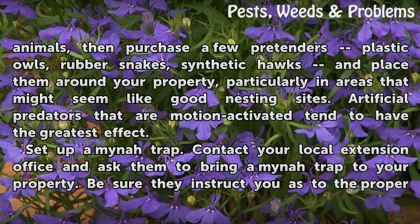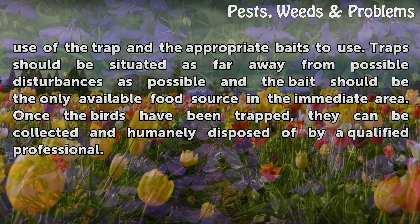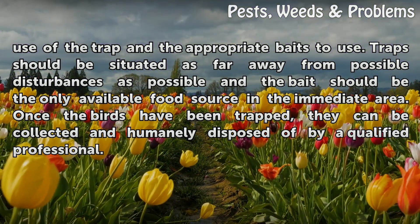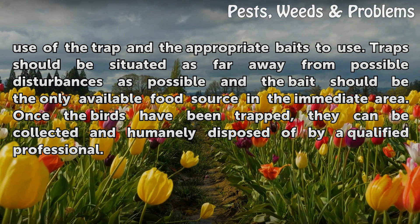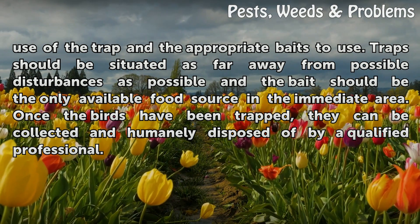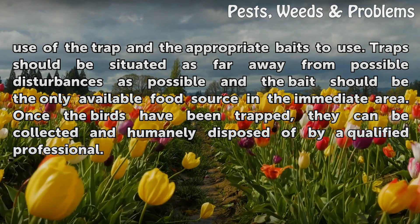Set up a Mina Trap. Contact your local Extension office and ask them to bring a Mina Trap to your property. Be sure they instruct you as to the proper use of the trap and the appropriate baits to use. Traps should be situated as far away from possible disturbances as possible, and the bait should be the only available food source in the immediate area. Once the birds have been trapped, they can be collected and humanely disposed of by a qualified professional.